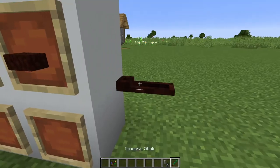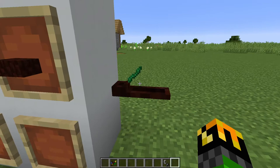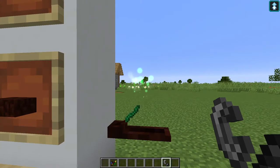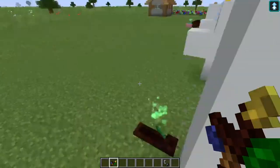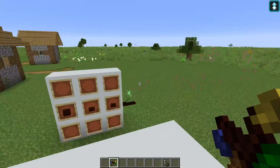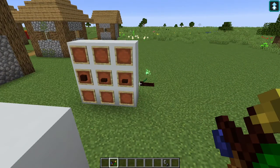If I go to my inventory and take a random incense stick, as you can see, I don't have any effects. To activate it, just take a lighter and right-click it. You'll see a glow. In the top right corner you see a potion effect, and it has given me jump boost. After the effect is finished, the incense stick will disappear.